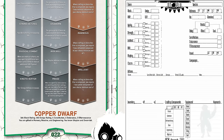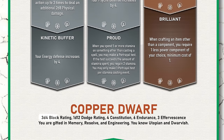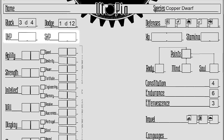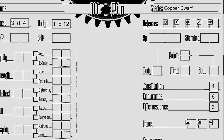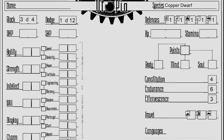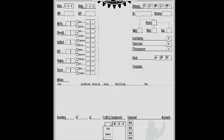We have a number of stats that we need to jot down. Every species will have a handful of stats built into them. Dwarves have: 3d4 block rating and 1d12 dodge rating — these symbolize a set of dice you'll roll whenever you're trying to deflect an oncoming attack. 4 constitution, 6 endurance, and 3 effervescence — these metrics will determine how your health points and stamina points will scale with each level. We'll also need to set each of our defenses to 1. Finally, copper dwarves are gifted in memory, resolve, and engineering, meaning our character will be able to gain points in these skills much easier.